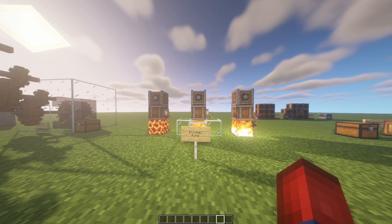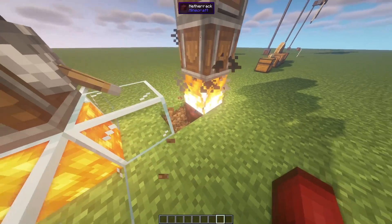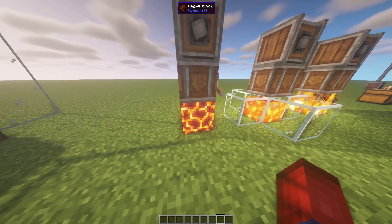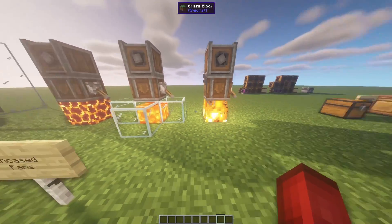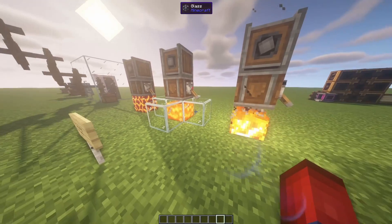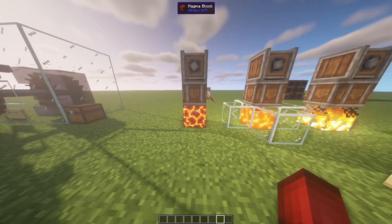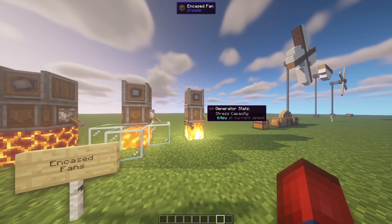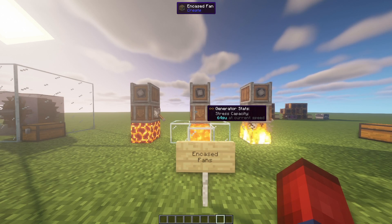Speaking of encased fans, you can actually use encased fans as power sources, which is pretty neat. There are three different types: ones that have fire underneath — I've placed a piece of netherrack — a campfire also works, and then lava and the magma block. I recommend using the magma block, because lava and fire will actually spread to wooden or flammable blocks. Speaking from experience, if you build this inside your wooden house, it will burn it down. Stick with the magma block — it creates the exact same amount of power.